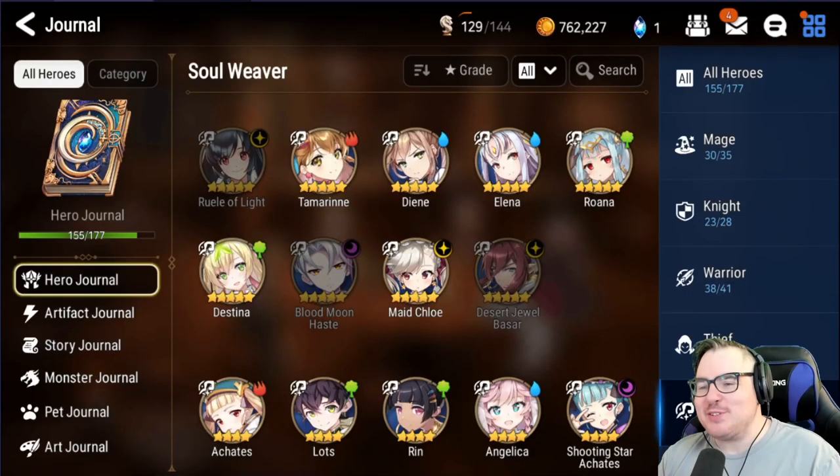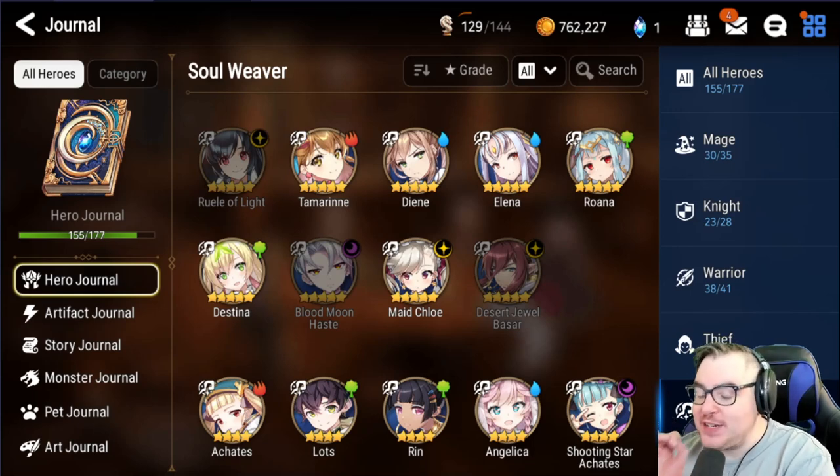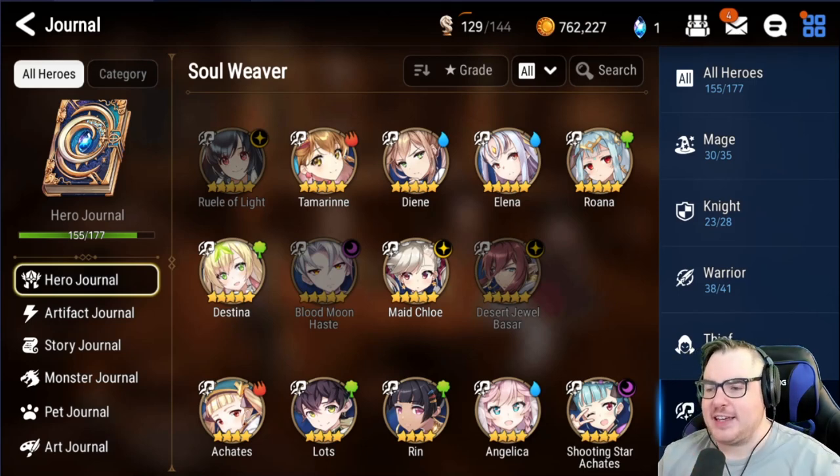Hey everyone, mango7roll here. Welcome to another episode of Epic 7. Today we're going to talk about Ray, who is coming out today. There is going to be no maintenance, so keep that in mind. We're going to talk about whether or not you should summon for him, and I'm going to combine a mini semi-guide at the same time, so you don't have to watch a ton of different videos.